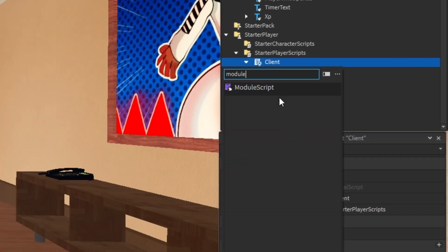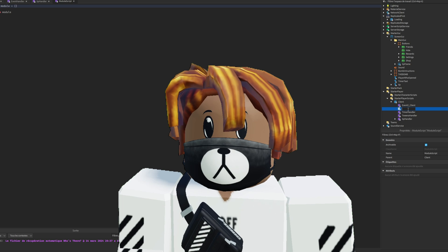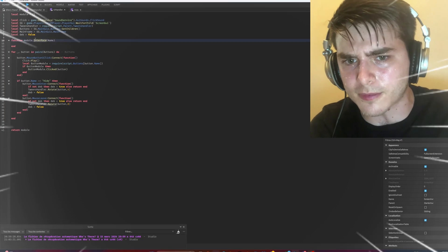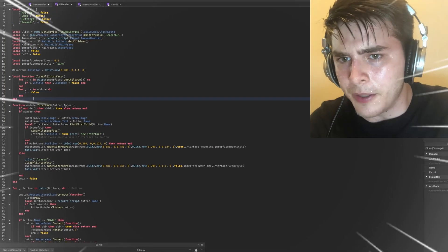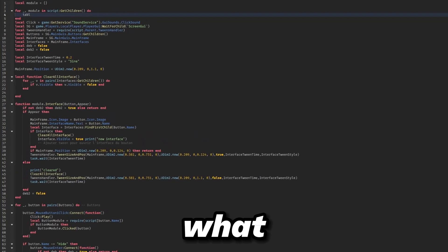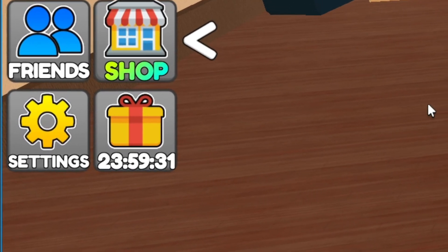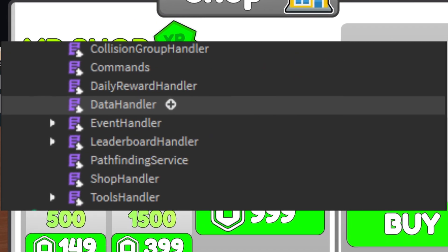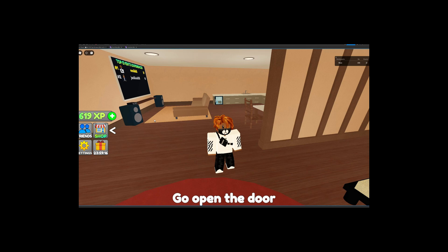So let's make a new module, and after I scripted a lot — and when I mean a lot, I mean a lot. But what you're seeing is only five percent of what I made, because I coded a whole daily reward script, a shop, settings, friends bonus, five tools, a data handler, monetization, and two new events.